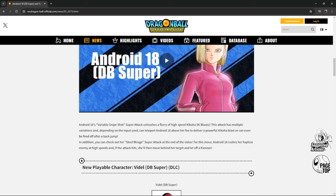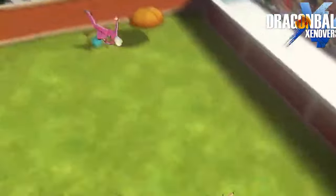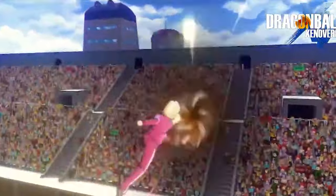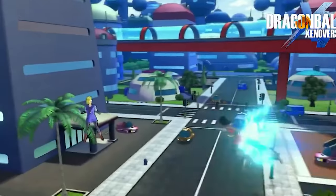For example, we have the Variable Sniper Shot — Android 18's super attack — which unleashes a flurry of high-speed ki blasts. This attack has multiple variations, and depending on the input used, it can teleport Android 18 above her foe to deliver a powerful ki blast. It can even be fired off after a back jump.